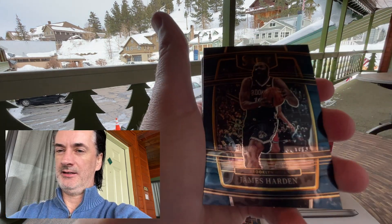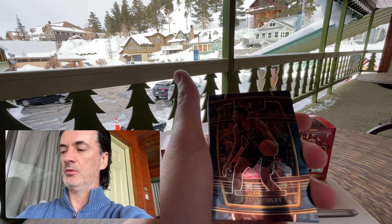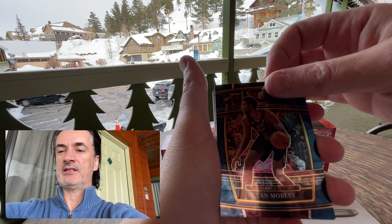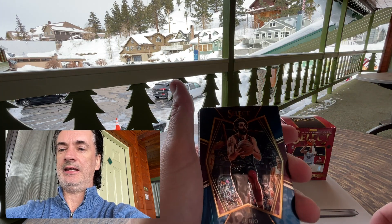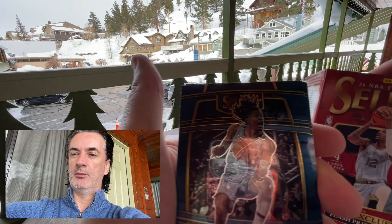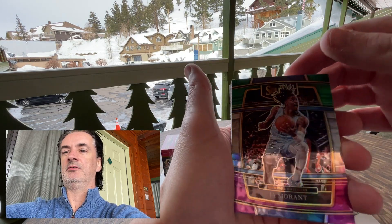$29.99 per blaster. I'll try to angle these to where you can read the names — there's a nice one. We'll do a recap overall at the end. So Cade's rookie class. Mobley's another one you're looking for. Got an orange of this guy — blaster box cover boy. We got a silver — Ja Morant. Nice.